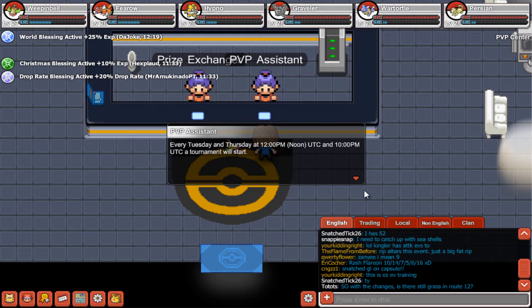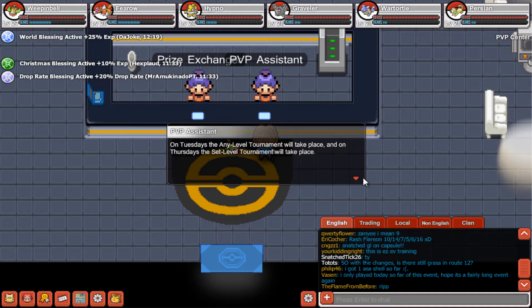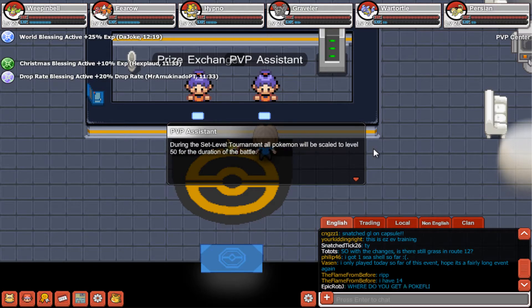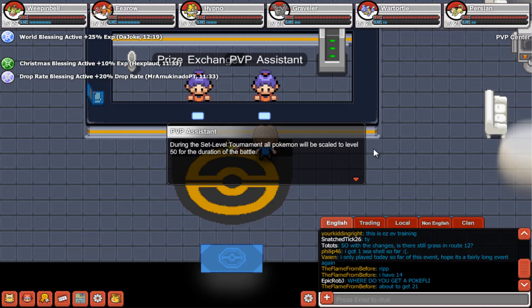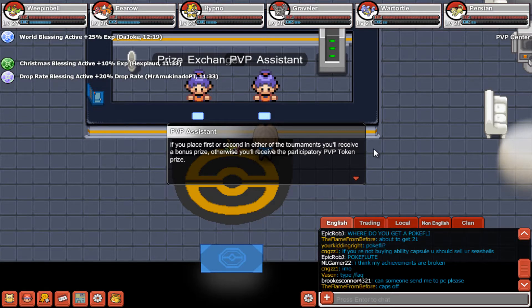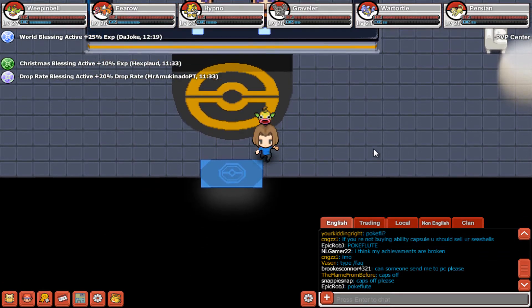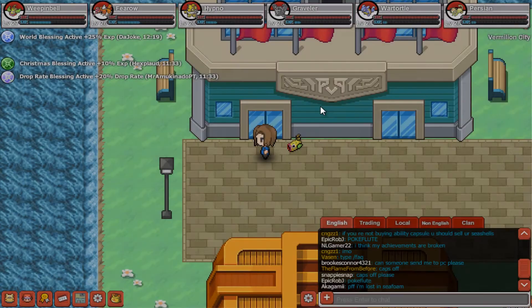Welcome to the PvP Center. Every Tuesday and Thursday at 12pm UTC and 10pm UTC a tournament will start. On Tuesdays the any-level tournament will take place, and on Thursdays the set-level tournament. During the set-level tournament all Pokémon will be scaled to level 50. If you place first or second you'll receive a bonus prize; otherwise you'll receive the participatory PvP token prize. You can spend your PvP tokens at the store next to me.